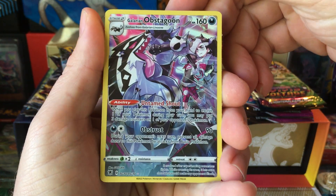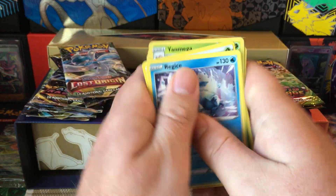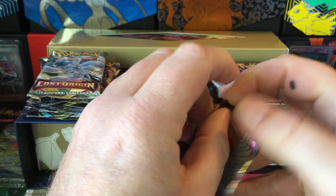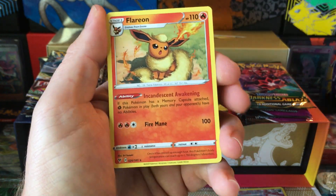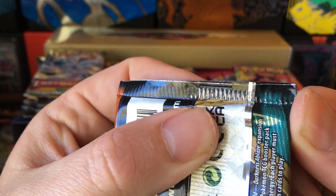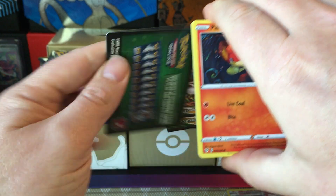Start off with a hit - Galarian Obstagoon, so the trainer gallery hit right off the bat. Let's go Vivid and Darkness. From the Darkness pack: Blitzle, Slugma, Boldore, Misdreavus, Wooper, Yanma reverse, and the Flareon. Darkness packs with the Charizard UPCs really look weird sometimes - the printing looks off on the top and bottom.